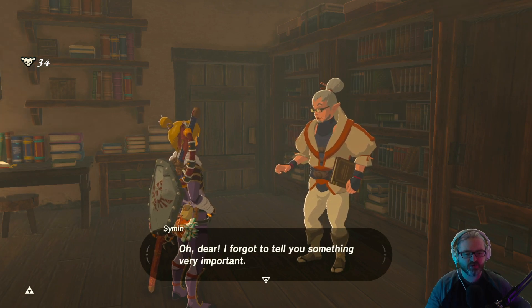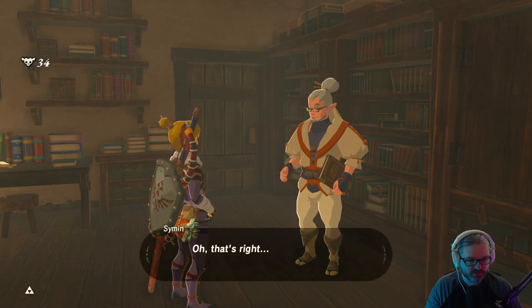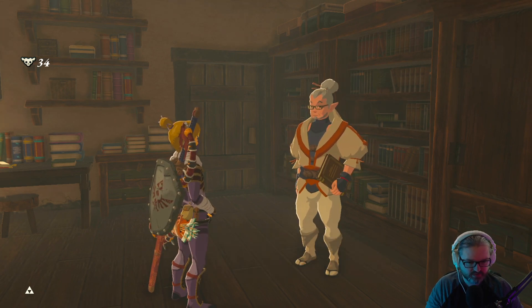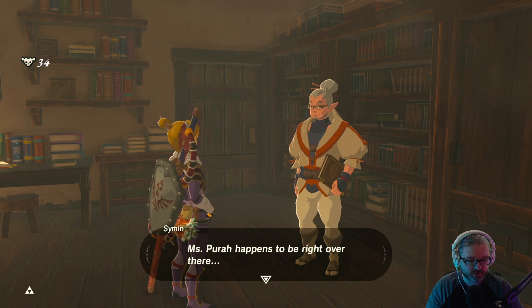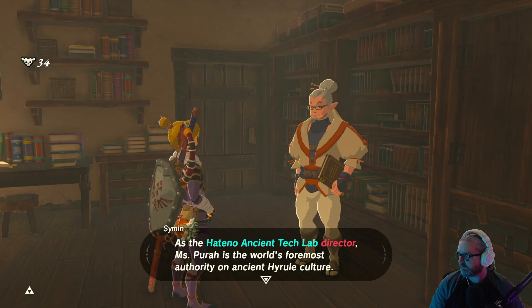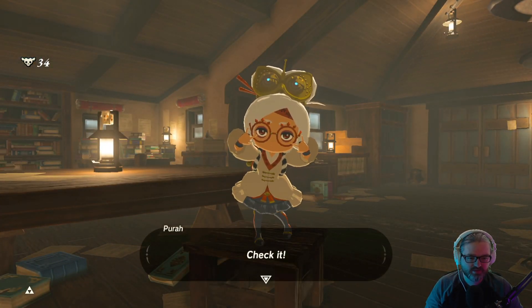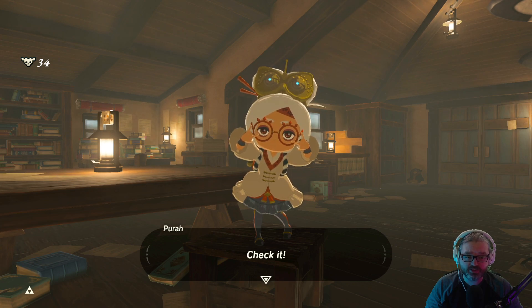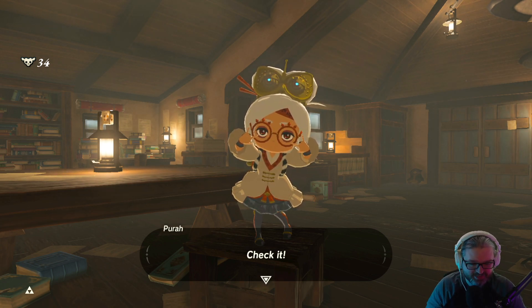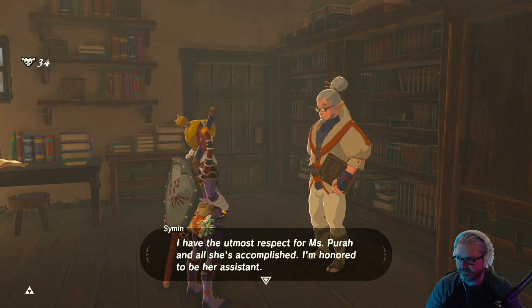I've got to tell you something very important. Director — listen, Miss Director, this is a real Sheikah Slate! Miss Purah happens to be right over there. She's the Hateno Ancient Tech Lab director — Miss Purah is the world's foremost authority on ancient Hyrule. And apparently really rude. He nailed the creepy part earlier. I have the utmost respect for Miss Purah and all she's accomplished — I'm honored to be her assistant.